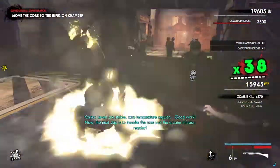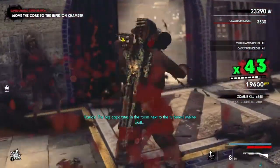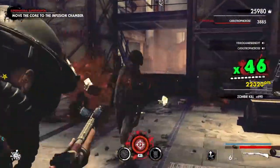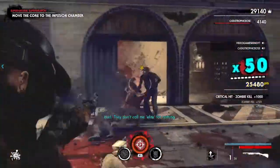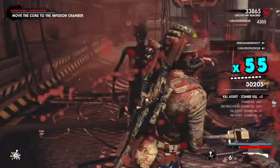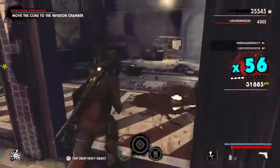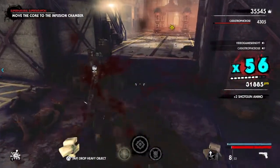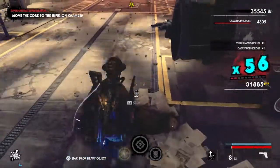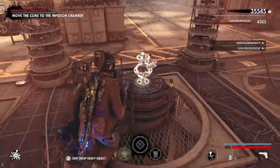Now, the next step is to transfer core into the arcane infusion reactor — the big apparatus in the room next to the turbine. Go! Move! Move! They're commonly weak enough. Let's go. Okay, that's done.